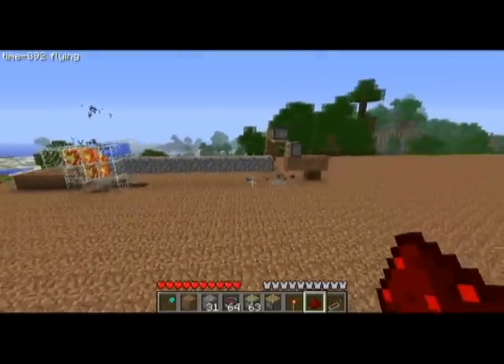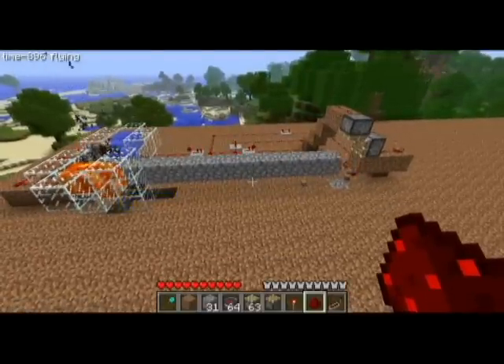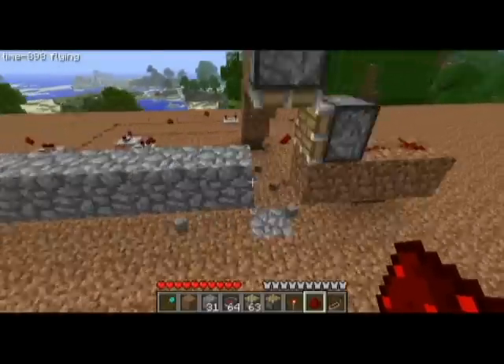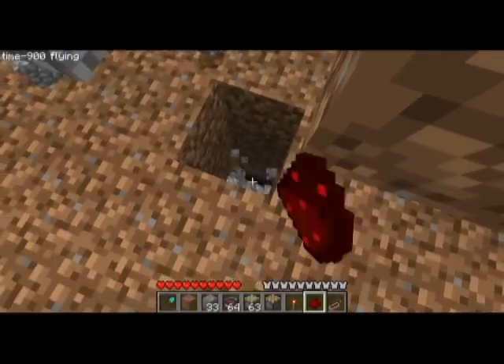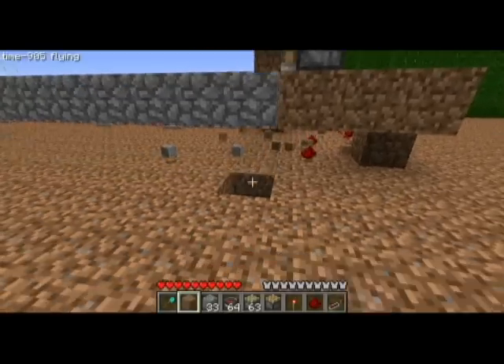Hey, this is Headshot Zealot. I'm going to show you something interesting that I found. It's actually a block destroyer. You can make it using pistons, and I just have a cobble generator here to show you how it works.